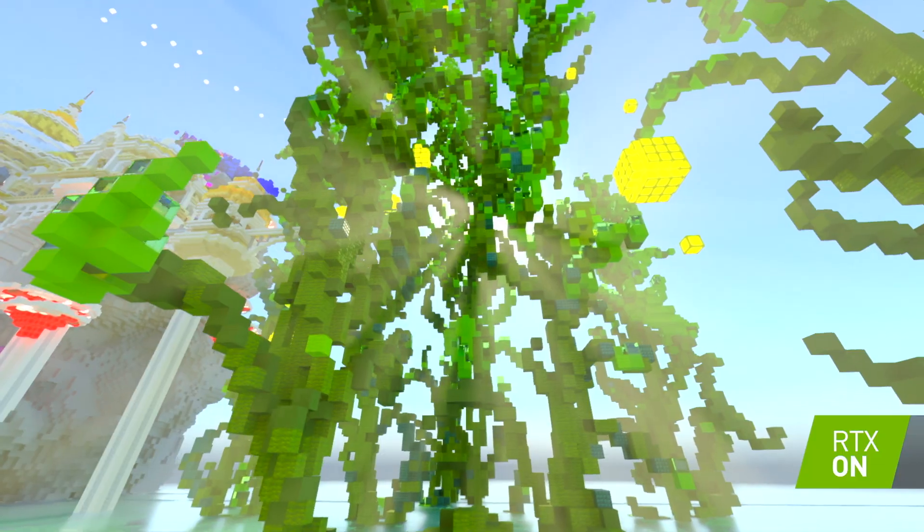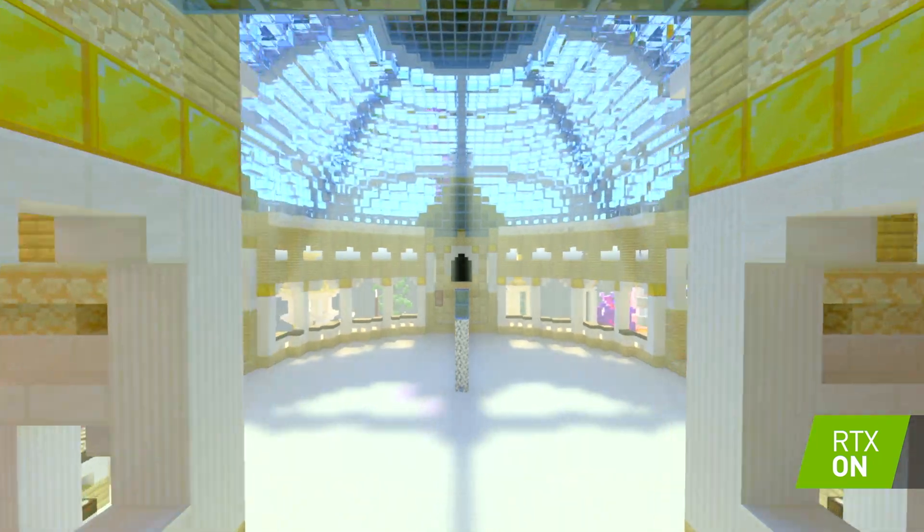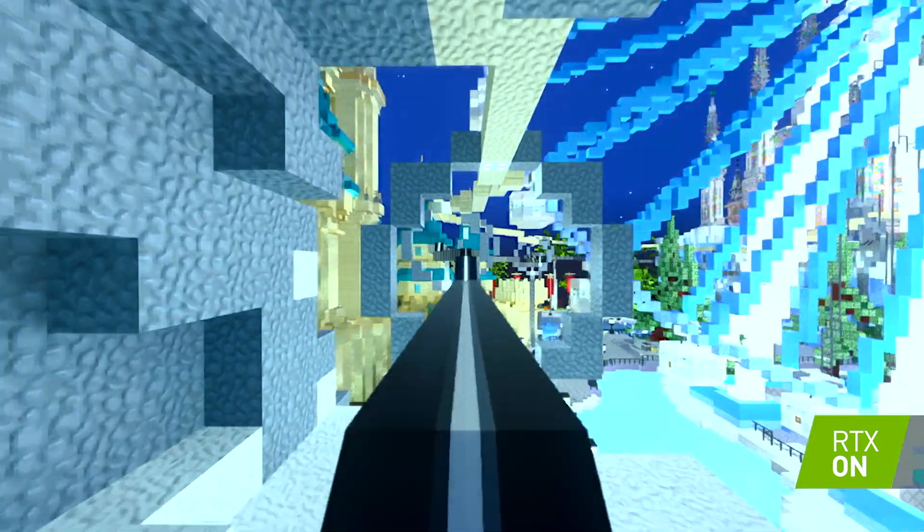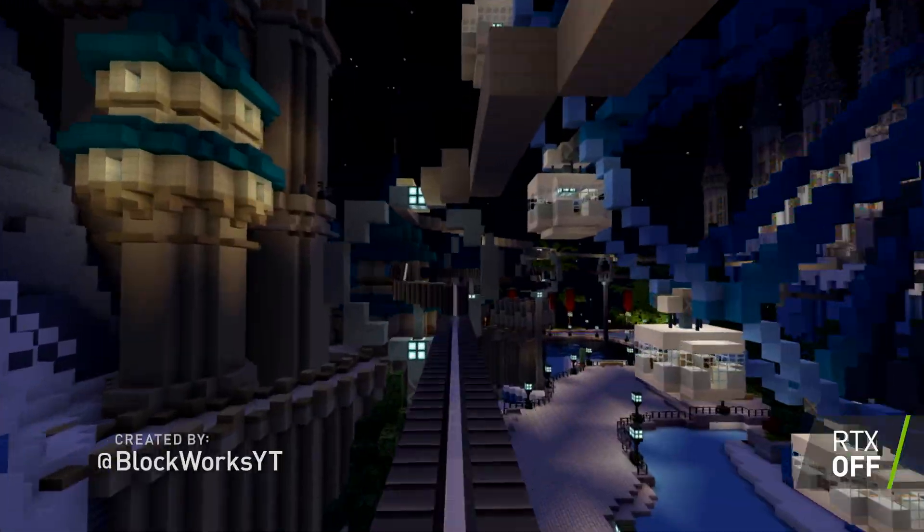A gazebo-like structure sits in the middle of a tall, circular chamber. A domed space with wide windows leads to a tunnel that opens onto a cityscape, created by At Blockworks YT.